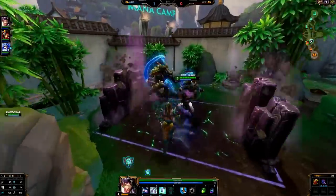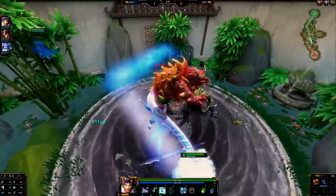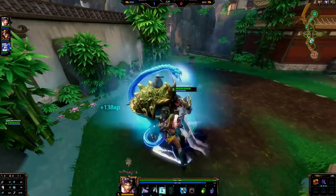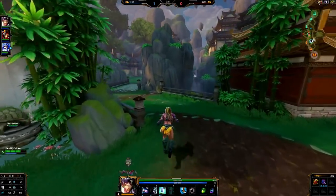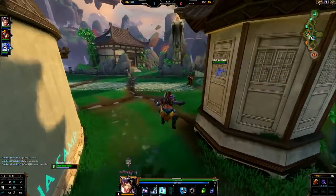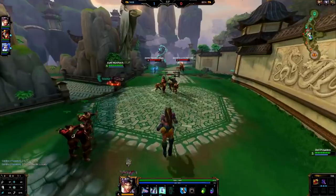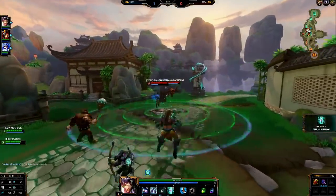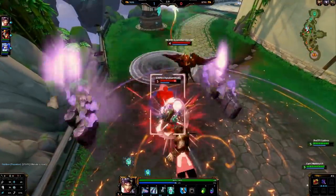So what we're going to do here is a mixture of both attack speed items and magical power items. I was getting requested to do attack speed Terra before her passive got buffed, where her basic attacks do more bonus damage. So that's why I didn't do it then, but now since she's been buffed, attack speed Terra is not all that bad like it used to be.